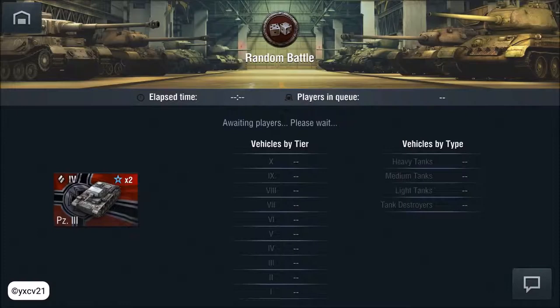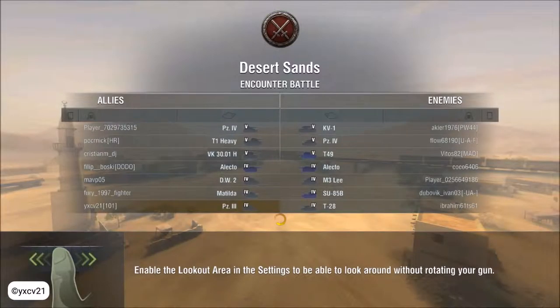Welcome to a new game with the tank at tier 3 and tier 4. We are playing with 3 tier 5 tanks and 4 tier 4 tanks. The other team has the same. We have the Lector as a tank destroyer, and the other team has the T-94, the Lector, and the SU-58B.